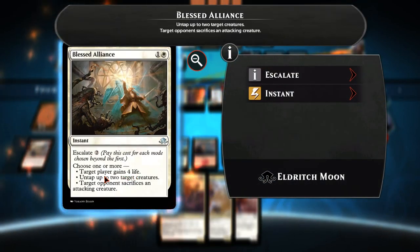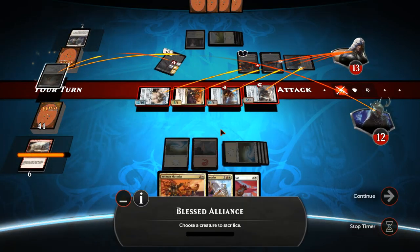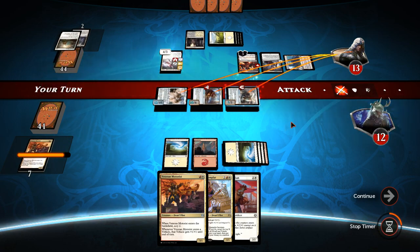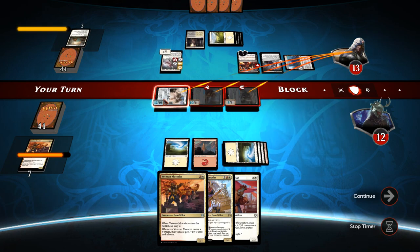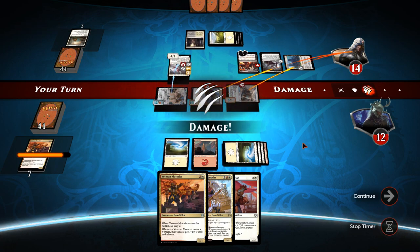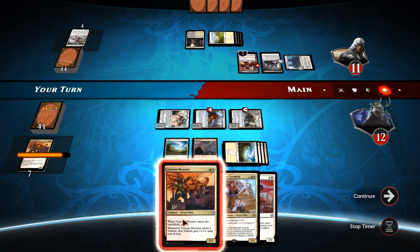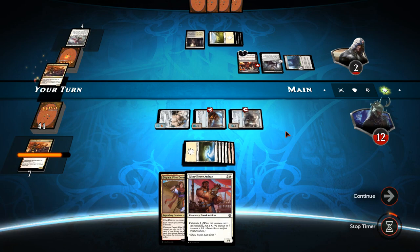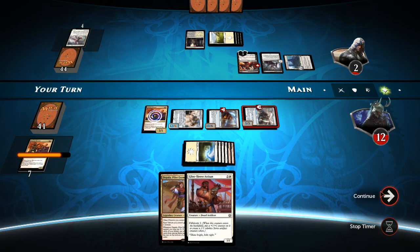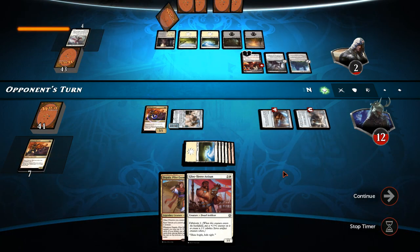Blessed Alliance — target opponent sacrifices an attacking creature, gain life, untap creatures. I still don't think that's going to stop us. Even if he blocks one of them, we'll get 17 but still push through 22. One creature dies — that's a shame, we won't quite push through enough damage this turn. But we have a second Start Your Engines on top of the library! He knows I tossed one away but won't know I put one back. He drops Sorin and destroys our Metalwork Colossus — but we have a second Start Your Engines about to arrive. Start your engines! We push through for lethal and he leaves the game.